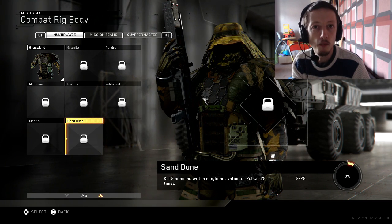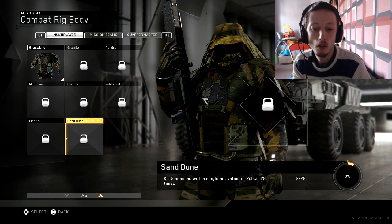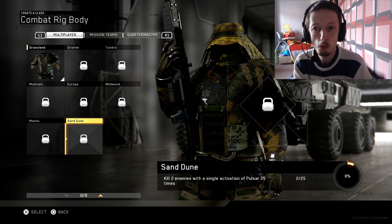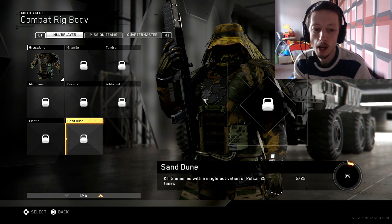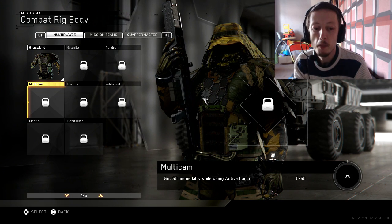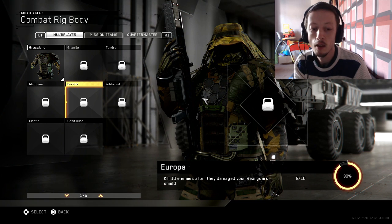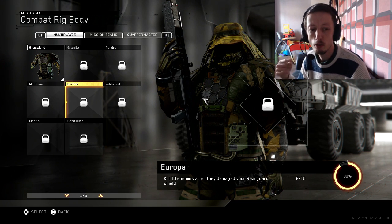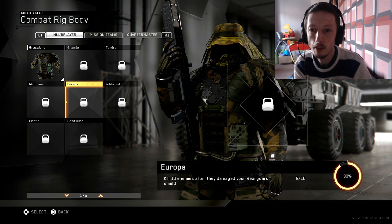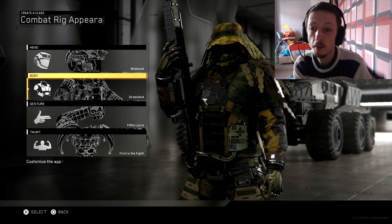To unlock new bodies, you've got to do certain things with his abilities — kill two enemies while using a single activation of Pulsar, kill two enemies ten times, get 50 melee kills, and get ten kills after they damage your rearguard, meaning someone shoots you in the back and you spin around and kill them. I've nearly done that one — we're up to nine of ten. But yeah, I am enjoying it.